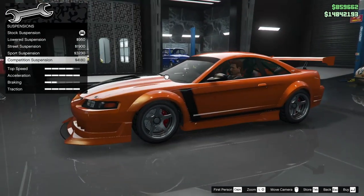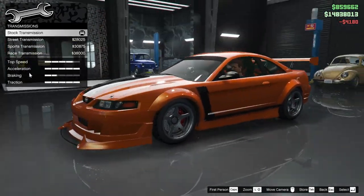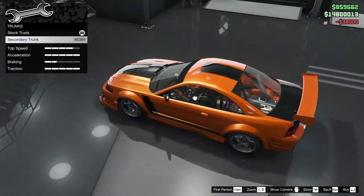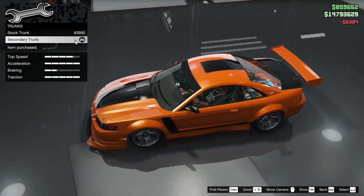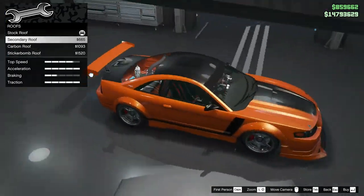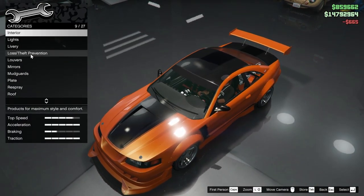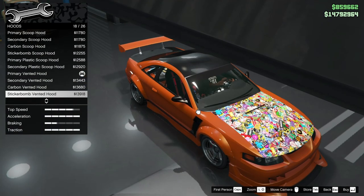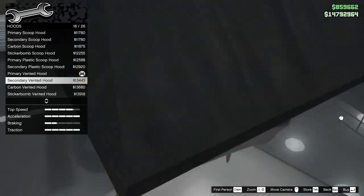For the suspension we're gonna drop that all the way down — yeah, that looks really good. For the transmission we're gonna max that out. Oh, the trunk — we can do a secondary trunk! I kind of want to check this out. We'll try the secondary trunk and the secondary roof as well. Can I do the hood also? That hood is just so ugly — they really did this car dirty with the secondary hood because it looks really good otherwise.